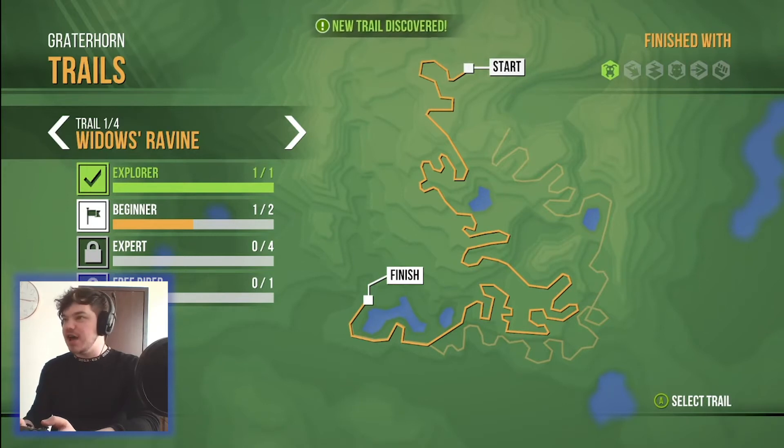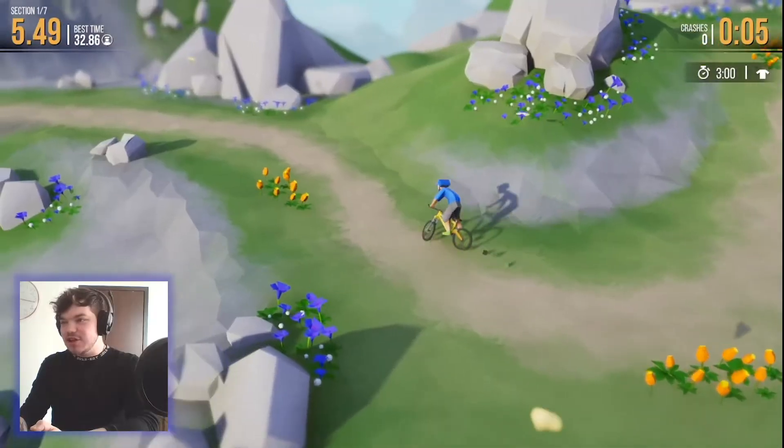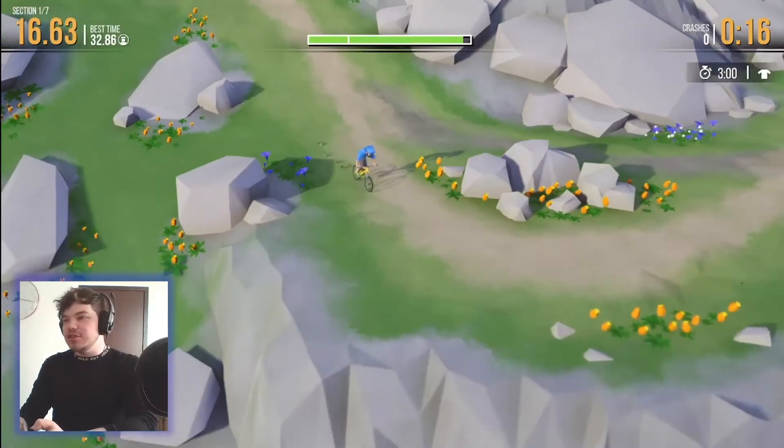Before you start, you can see there are seven checkpoints you need to reach in a certain amount of time. If you manage to get through the whole thing in three minutes, you unlock a custom outfit. I'm excited to play this. You can speed up by holding the A button down.